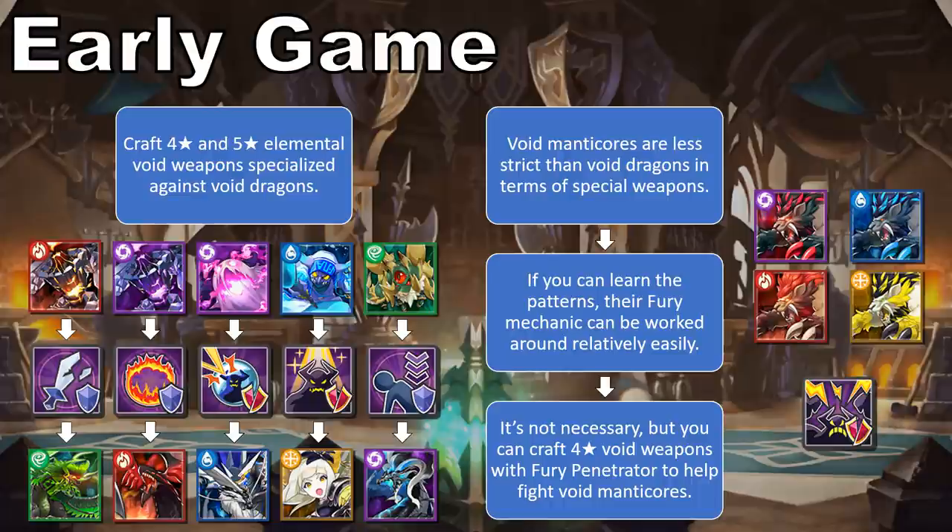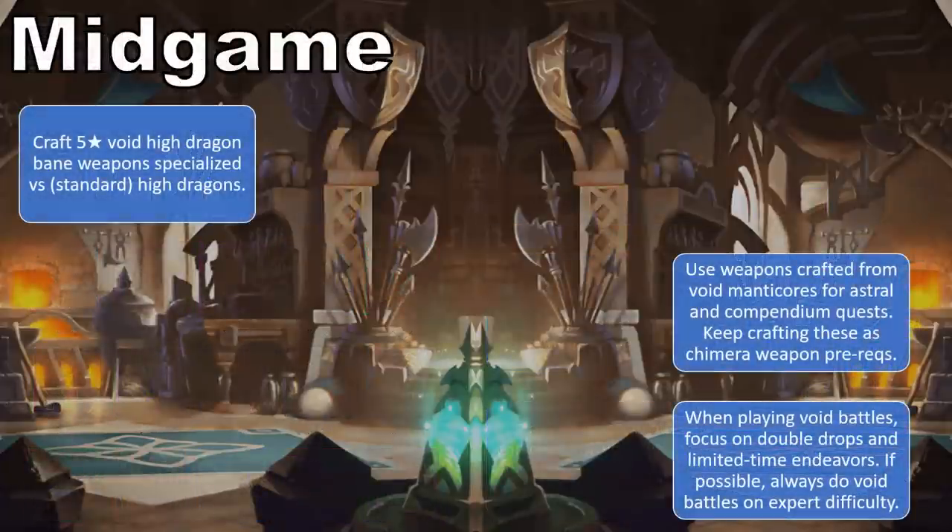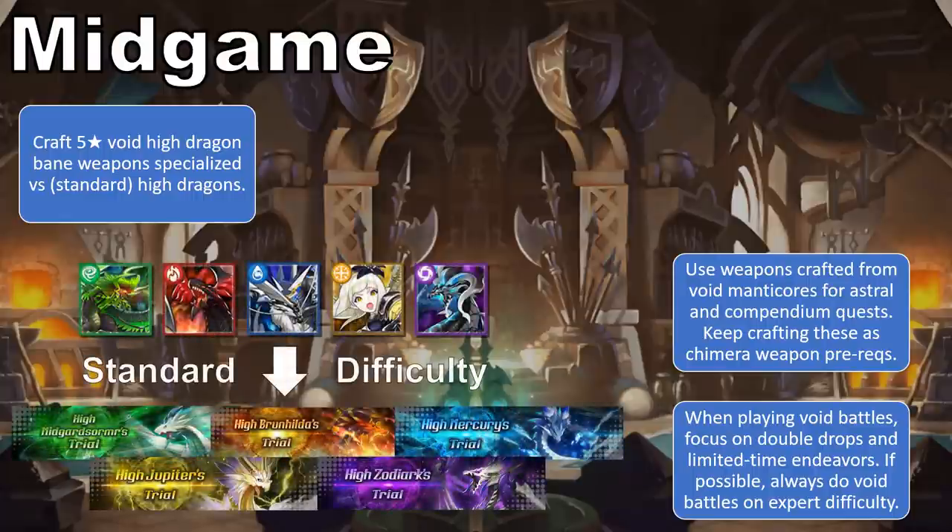The next tier up from these anti-Void Dragon weapons are the Void Weapons that counter Astral Raids and High Dragons. These are natural 5-star weapons with slightly higher stats and special Bane abilities, which enable them to do 60% more damage against Astral Raid bosses, or 30% more damage against High Dragon bosses, respectively. The Astral Bane weapons are crafted using Void Manticore drops, and they also have the Slayer Strength ability, making them good for wave-based content like the Facility Event Challenge battles in the Event Compendium. The High Dragon Bane Void weapons, meanwhile, have one general use ability like skill prep or defense, and are crafted from Void Dragon drops.